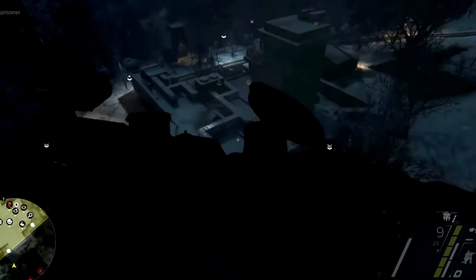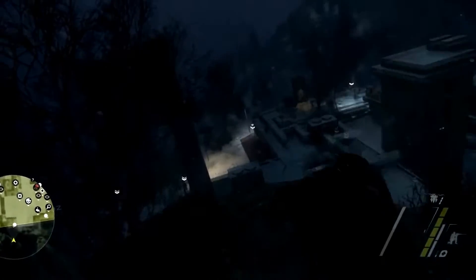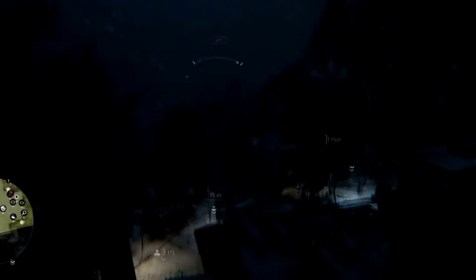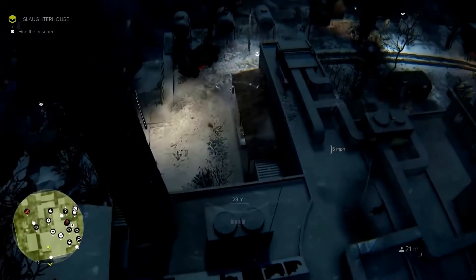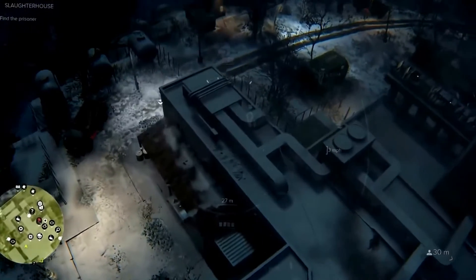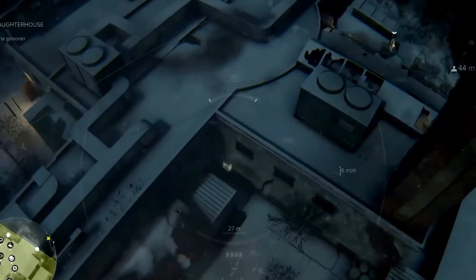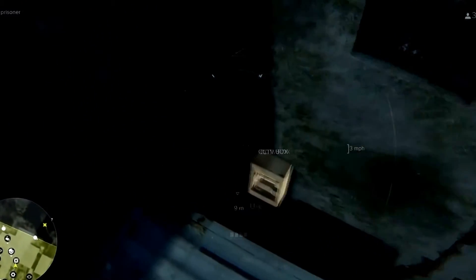After neutralizing this enemy, we have a clear path for the drone to fly it to the CCTV box and disable it like Lydia told us to. Once we're close, we will also be able to tap into the feed and try and locate our target. These cameras are a good way of gathering intel on your outpost. Even if it's not directly specified in your mission, it's always a good idea to hack them and see what's out there waiting for you.